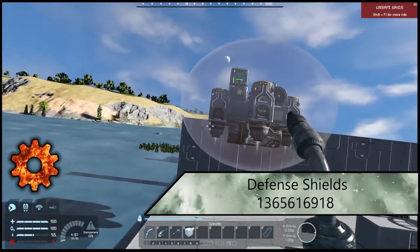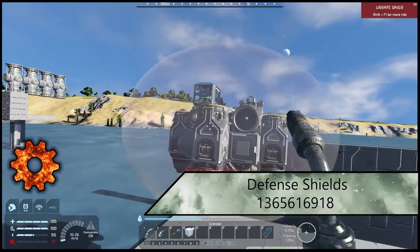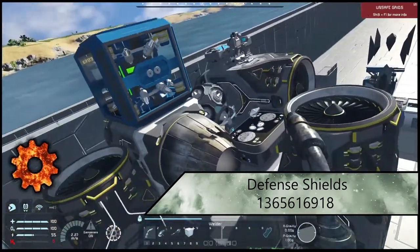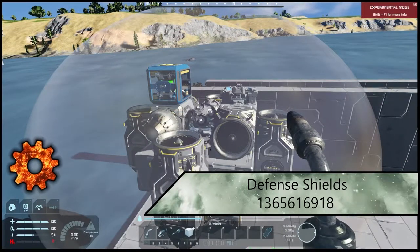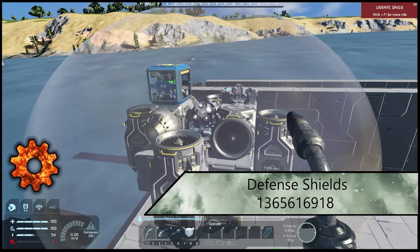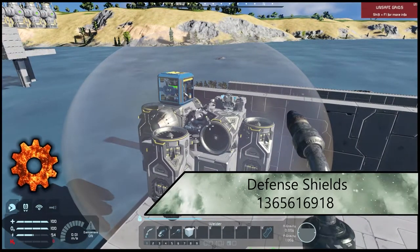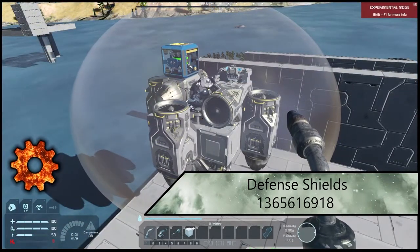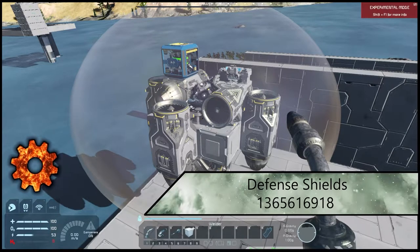Next one up is Defense Shields. This little red bubble is what the defense shield essentially is — if you try and shoot it, it'll block it, and sometimes it'll block collisions. These are slightly configurable with colors, size, and how much power you want to put into them. Overall it's a really good mod to protect your ship before you have to start using physical builds. It's a really good and fun mod to keep your ships in a healthy state without having to sacrifice a ton of physical armor.